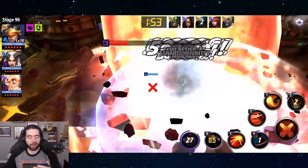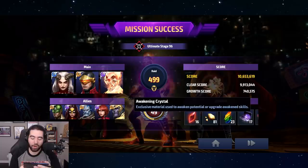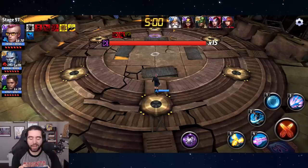There we go — pretty easy clear, just a smooth three minutes and seven seconds. Bada bing, bada boom — Cyclops gets it done. I think he's actually faster like this than with his own leadership and a second support. We got some awakening crystals — beautiful — we doubled up, 35 awakening crystals. We need those for the update.